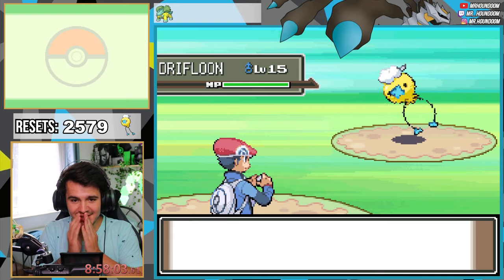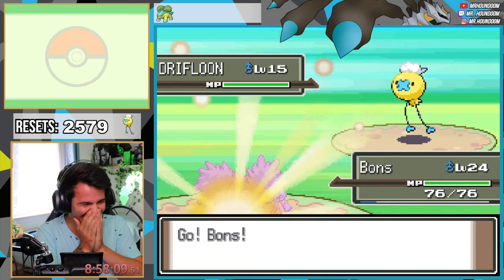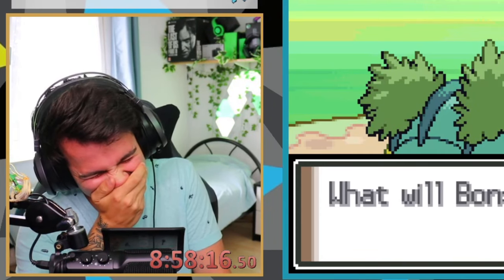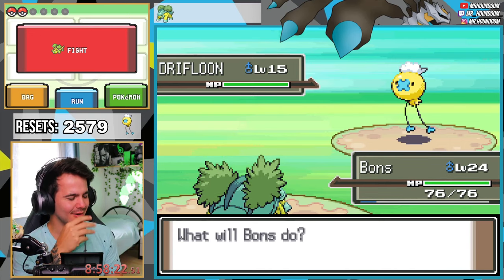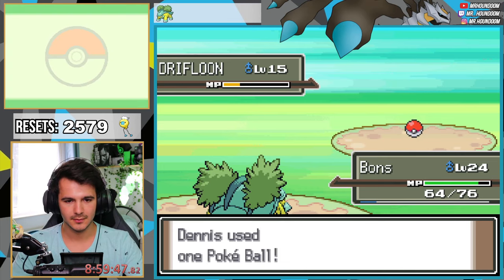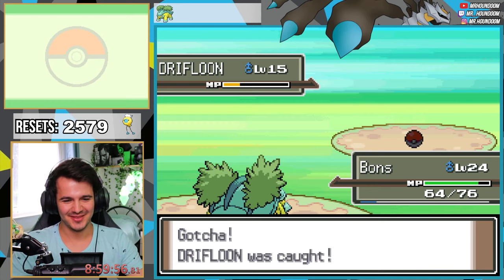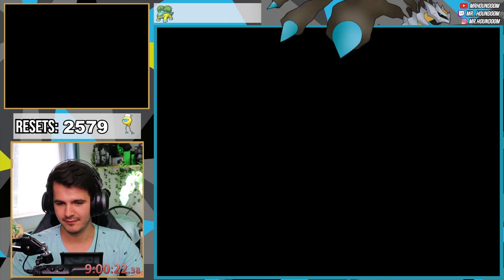Oh yeah, there it is! I was just talking with my buddy saying 'where the hell is this shiny?' — but there it is, right there! One, two, three — yes, we got it! We're gonna give it a nickname: Phips. Adamant nature — that's really bad to be honest. Oh well, let's defeat Gardenia and move on to the next shiny.